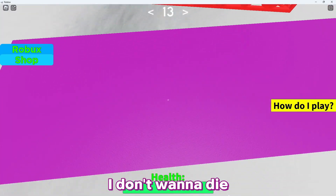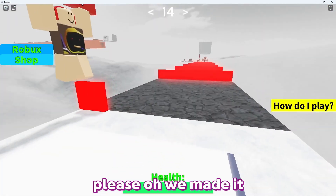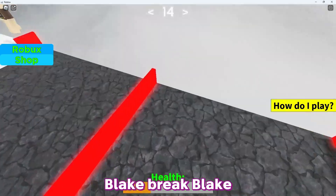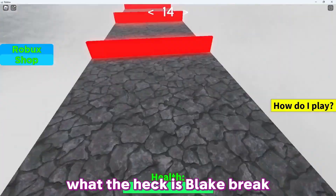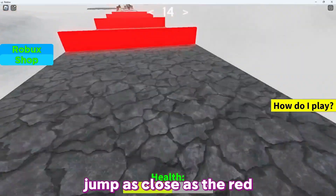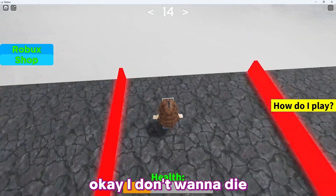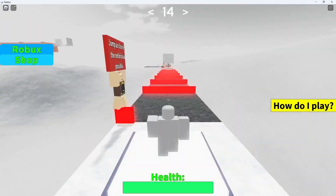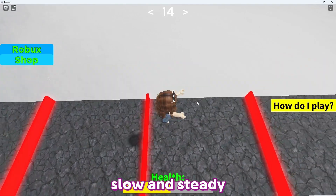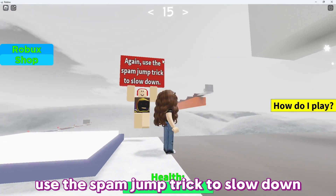I don't want to die — please! We made it! Jump as close to the red brick as possible. Slow and steady. Again, use the spam jump trick to slow down.